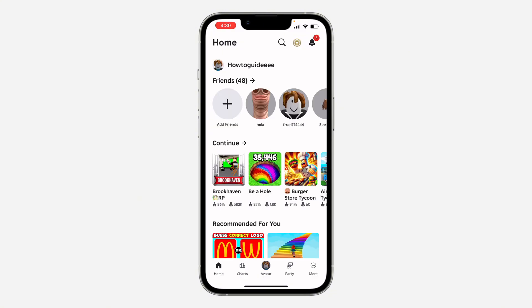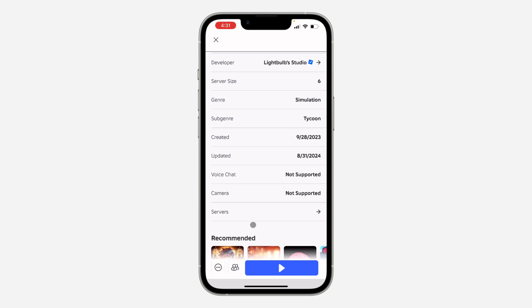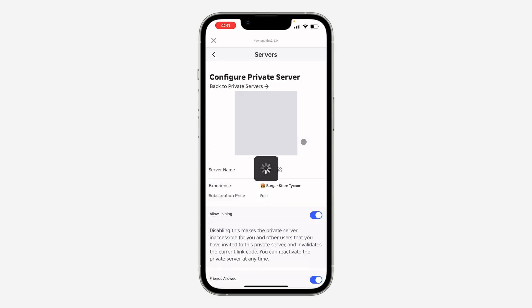After that, scroll down and select Servers right here. Under Servers, wait for it to load and go to your private server. Click on the three dots and click on Configure.